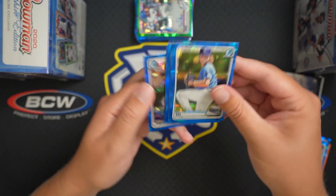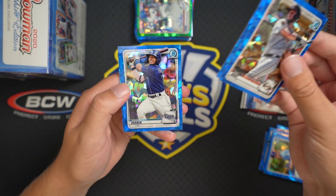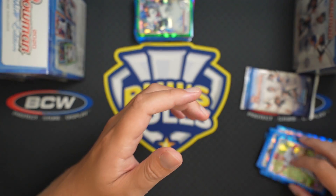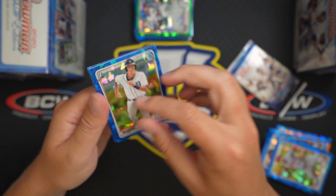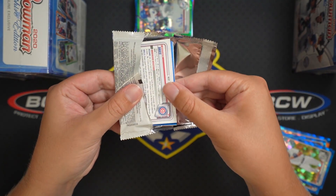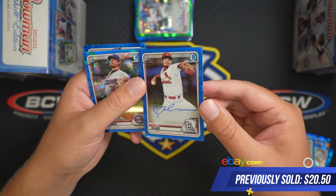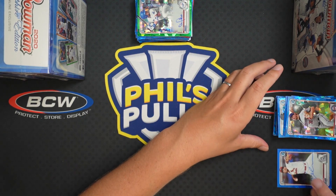Baz Duran — nice card. Joey Bart. Wander Franco — nice little like $20 card, probably dipped a little bit since this was recorded but I cannot see the future. That should be the auto. Swaggerty — let's see what his first auto is going to be, it's a base, and it's Cejas — pitcher for the Cardinals. Cejas, Brennan Davis base.